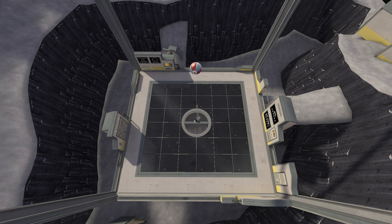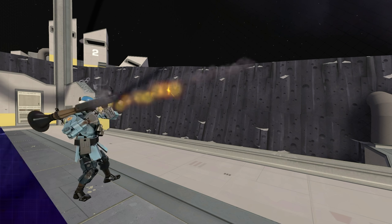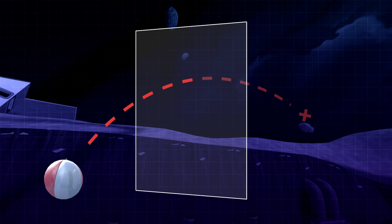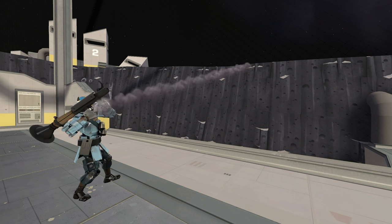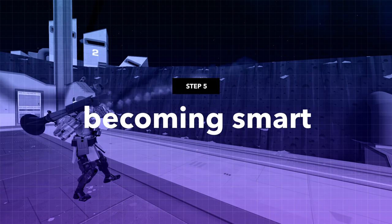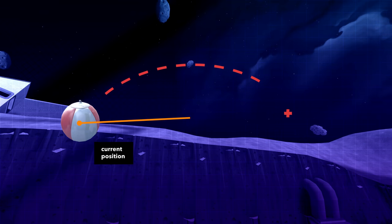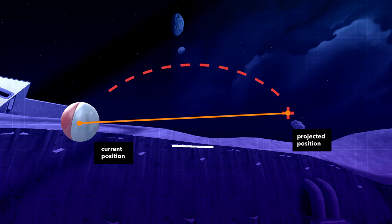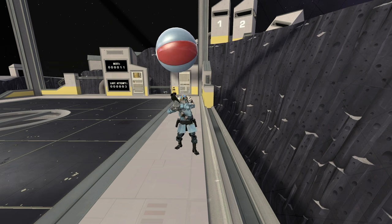At this point, the bot is actually pretty solid. We can consistently get about 100-ish juggles, but the bot is dropping the ball when the soldier is just too slow to get to it, and the wall can be a problem. When the ball's path is predicted to go through a wall, the bot might attempt to shoot at a point outside the map, making it miss. These two issues are tackled in step 5: becoming smart. To deal with the wall itself, we draw a line from the ball's current position to its projected position. If the line is intercepted by a wall, we tell the bot to wait until this is no longer the case.